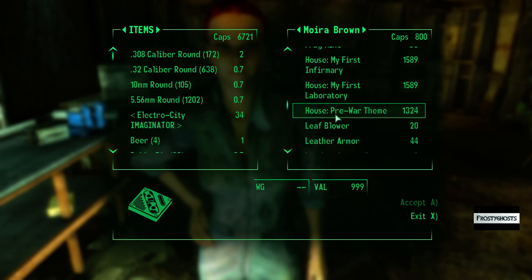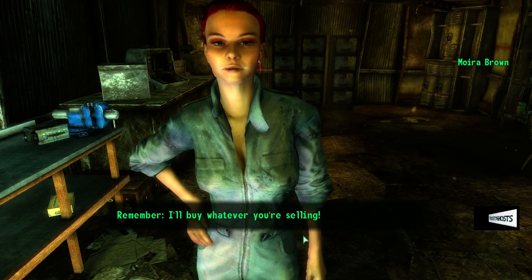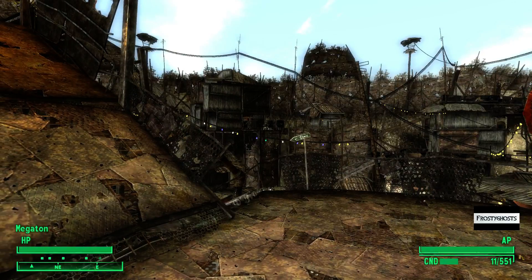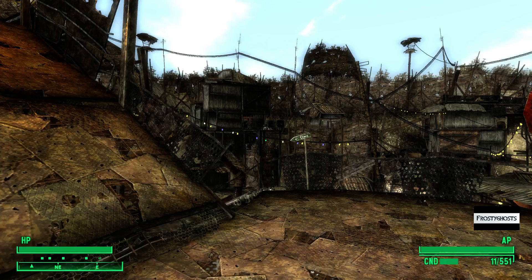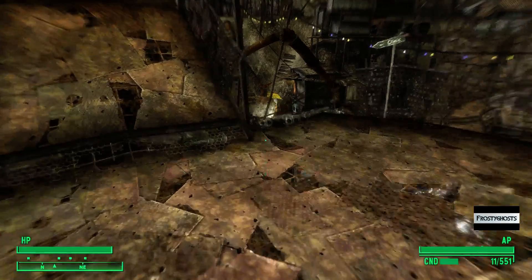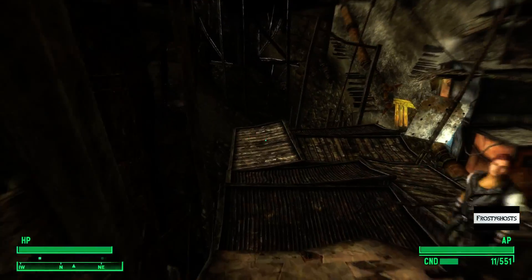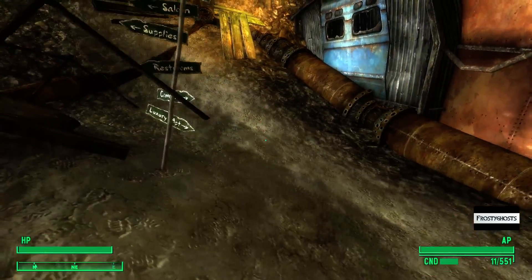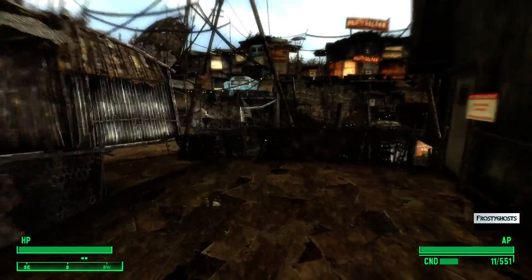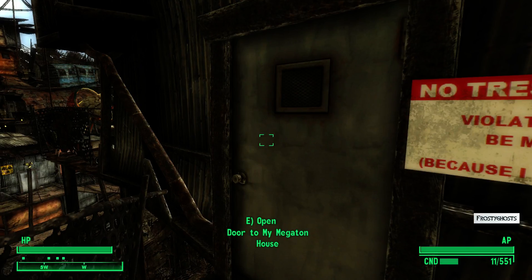So we've selected the pre-war theme and we'll purchase that from Moira. If it's saying you have to pick a very hard lock to get into Crater Side Supply, that sounds like it might be a glitch — that's the only thing I can think of, because Crater Side Supply is one of the regular areas of Megaton that you need to be able to access to buy and sell things.